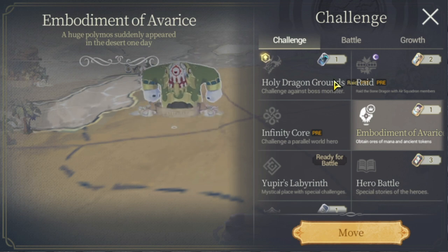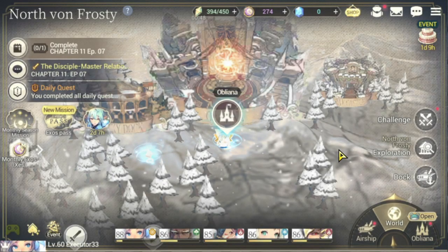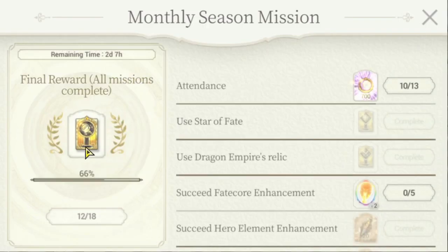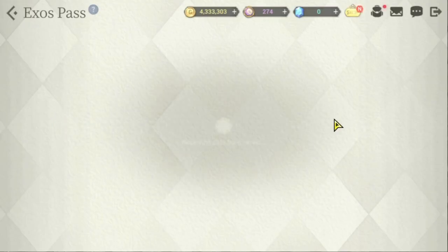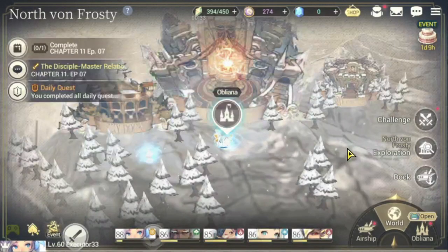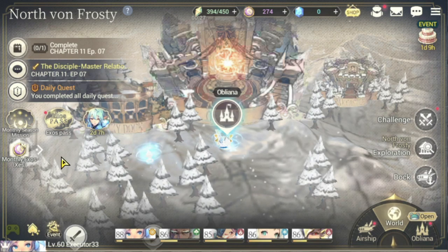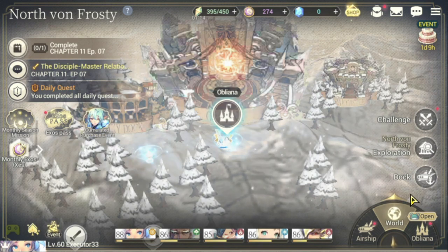Base your character leveling on these content areas. Also, there are events that give polish weapons materials — your monthly Season Mission, your Exos Pass free tier, and sometimes Core Raids as a special event. Try to finish the free portions because they give materials to level up your characters.